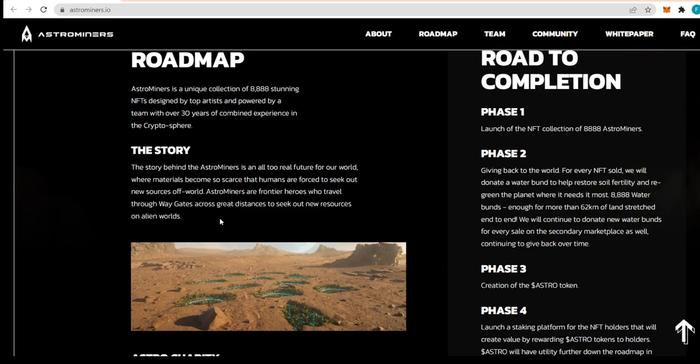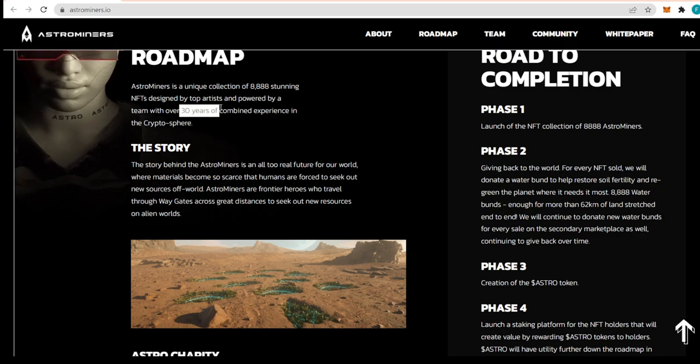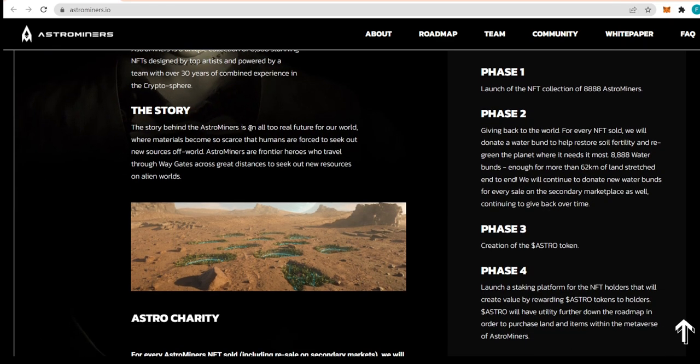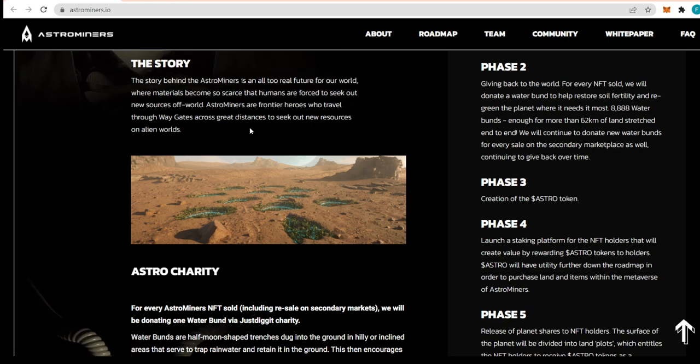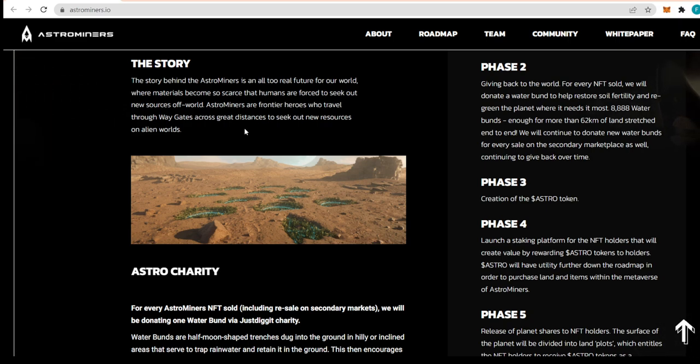Astro Miners is a unique collection of 8888 stunning NFTs designed by top artists and powered by a team with over 30 years of combined experience in the crypto sphere. About the story: Astro Miners depicts an all-too-real future for our world where many materials become so scarce that humans are forced to seek out new sources. Astro Miners are frontier heroes who travel through Way Gates across great distances to seek out new resources on alien worlds.